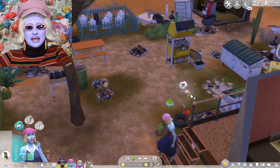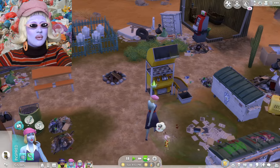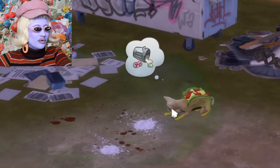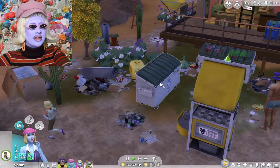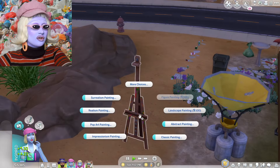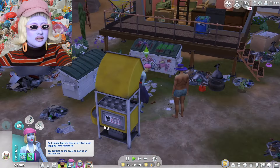We were considering recycling Eliza Pancakes's tombstone, but then we thought no — how would we be able to torture her? Becky is rooting through the trash. Stunning Pancakes is currently wearing a lovely pink beret because she's actually an artist, and that is how we've made so much money — Stunning Pancakes does paintings and then sells them for lots of money.